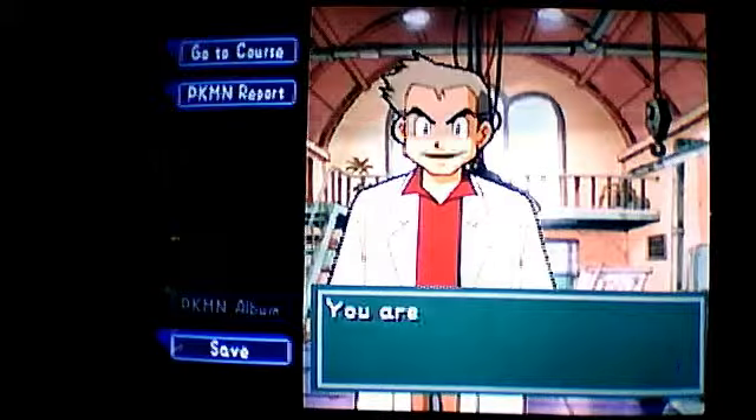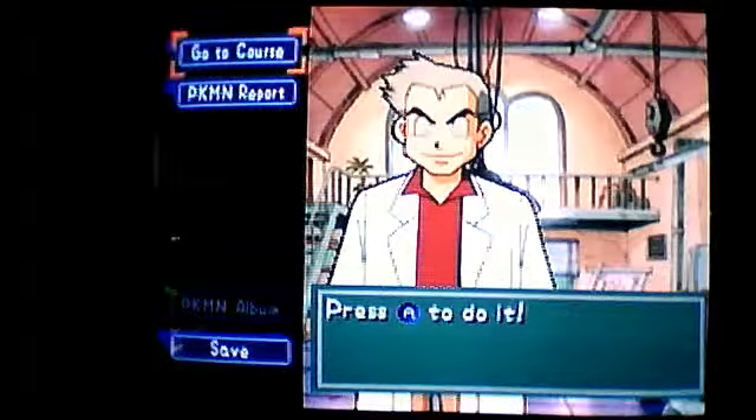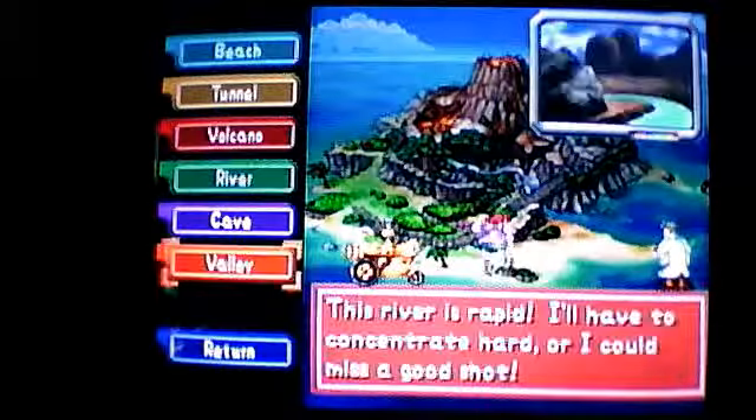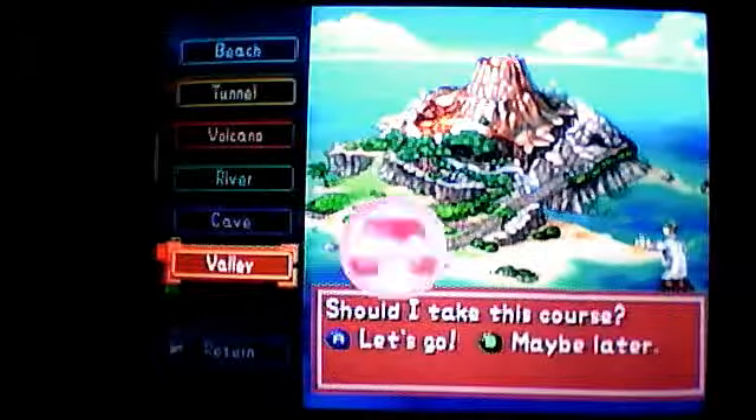As we saw on the last walkthrough, we completed the cave course, and now Oak is telling us we have unlocked a new course, which is the Valley. It says: 'The river is rapid, I'll have to concentrate hard, or I can miss a good shot.'